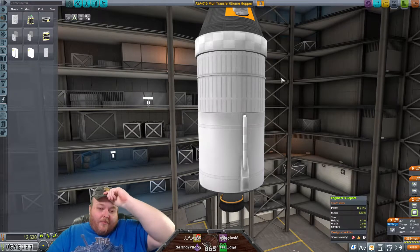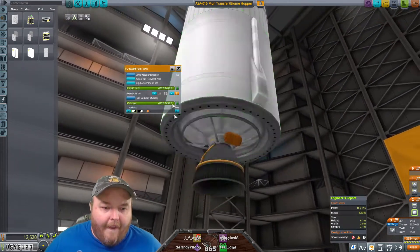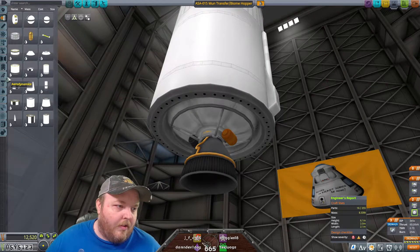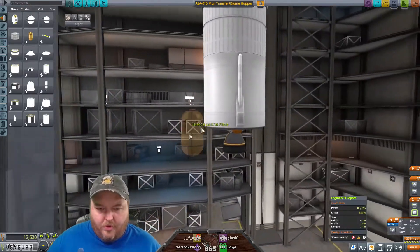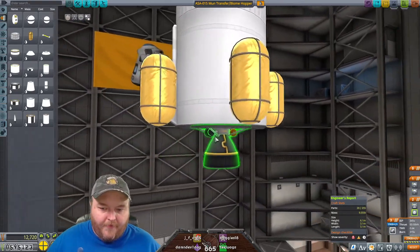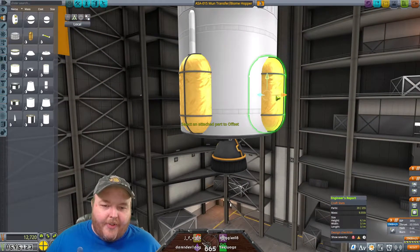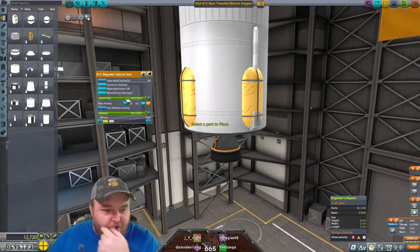I'm stressing about what we had last time where it didn't work out. I think I might put some tanks down here. 3,000 Delta V. That puts us at 9.5 tons. I think having this stage at 10 tons is, like, ideal at this point. That's something I want to strive for.